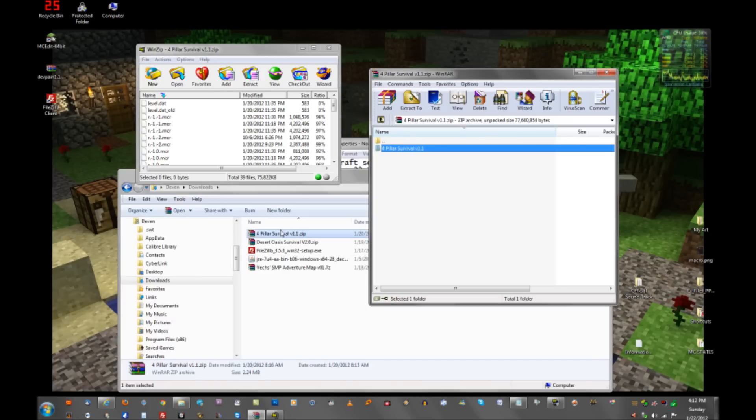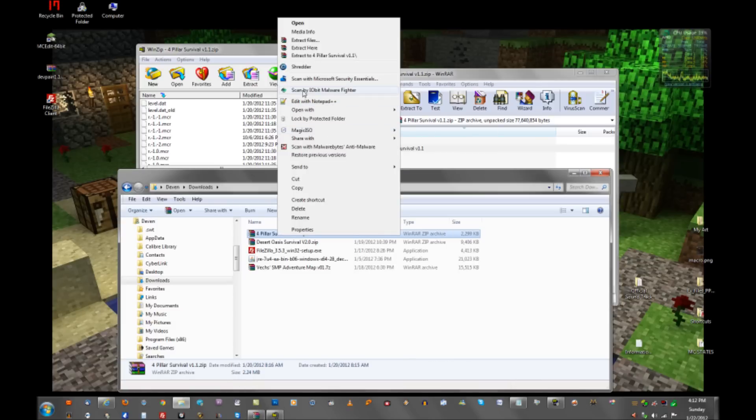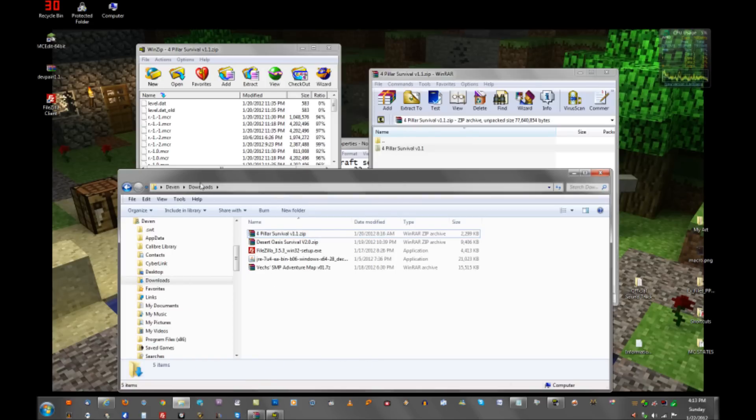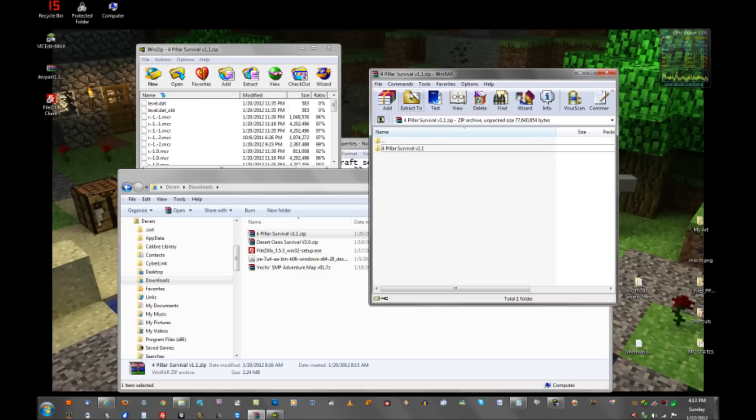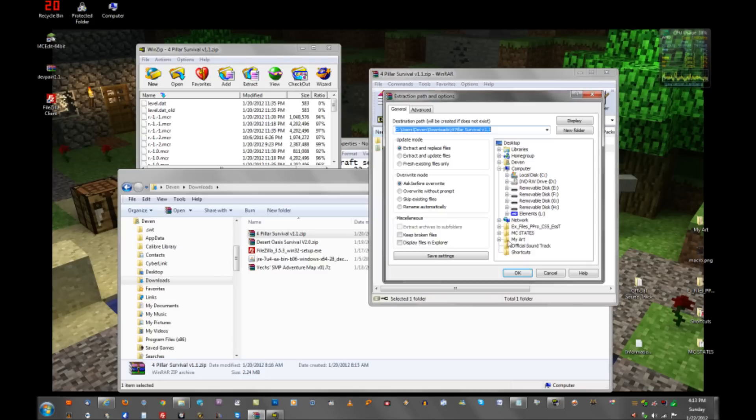With WinRAR, you get the option of right-clicking and extracting right here. You can extract this folder right to the folder you're in — your Downloads folder. Just right-click and extract here. Make sure you're placing it in your server folder, not inside the existing world folder. One guy posted that he put the file inside the world folder — don't do that. It's not going to work and won't be acknowledged. You want to put it in your server folder.